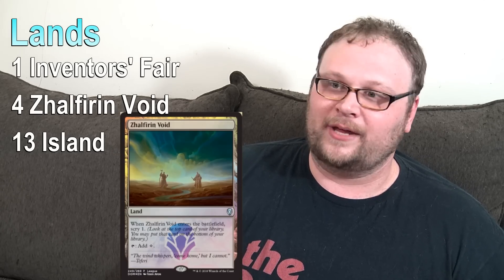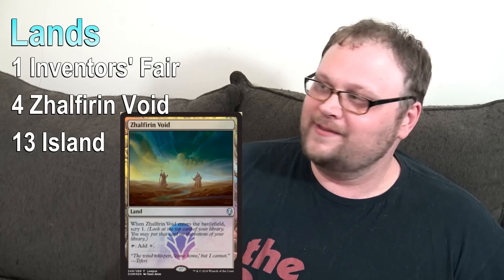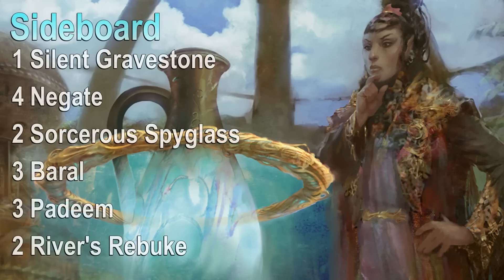This deck plays 18 lands, which looks low even to me. But between Renegade Map, Traveler's Amulet, and Inspiring Statuary making expensive spells cost less, 18 lands turns out to be right. I love the Zhalfirin Void here — really good in our combo deck, and since most of our cards are artifacts anyway we're not worried about generating blue mana.